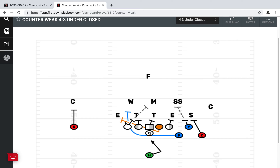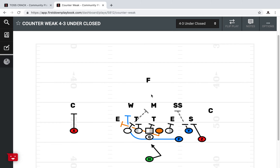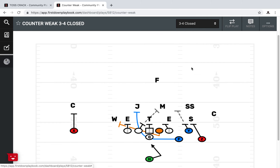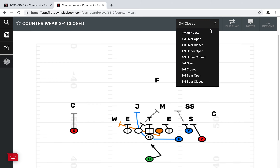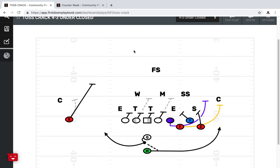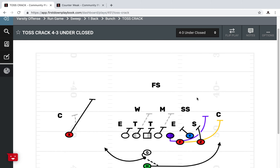As you noticed, versus an over front that tackle was basing out, and versus an under front he's blocking down. That changes the blocking scheme for the puller, whether it be the center or the guard and the F. With First Down Playbook, we've got it blocked up against multiple fronts, whether it be a 3-4 or a bear — and that includes for the toss-crack and for the counter weak. That goes for all of our plays.